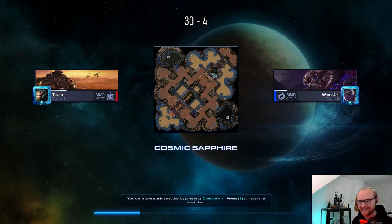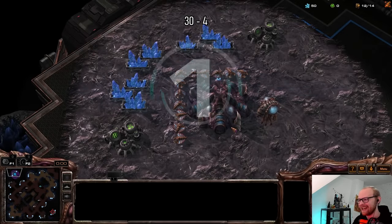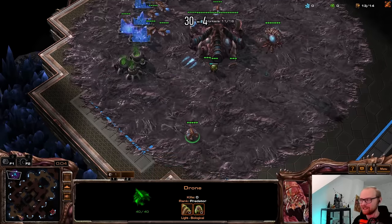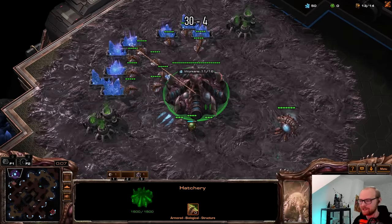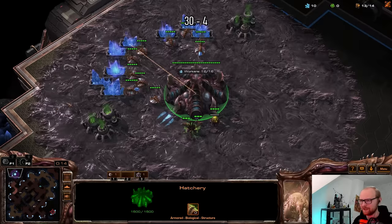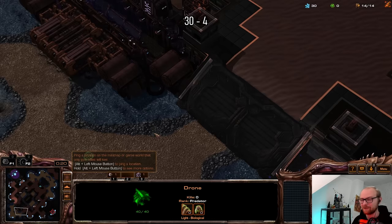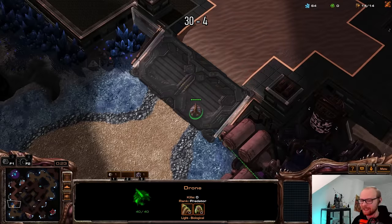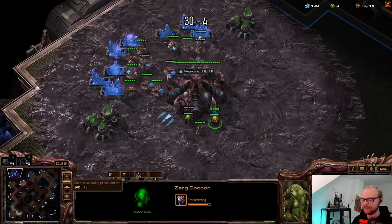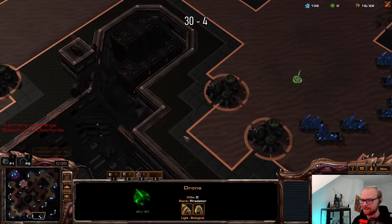We got a rematch here on the same map — you guys know what's about to happen. His build is absolutely perfect against proxy hatches. That is actually the build I would recommend to every Terran playing against proxy hatch: just play reactive first. You could see he had so many more marines than normal. Even without the second barracks he would have had six marines really fast when my zerglings finished. Reactive first is insane, but I like to switch it up so I'm still going to try to make the spine rush happen.